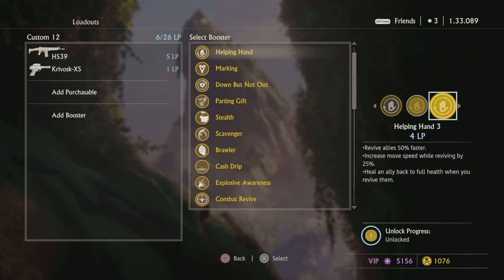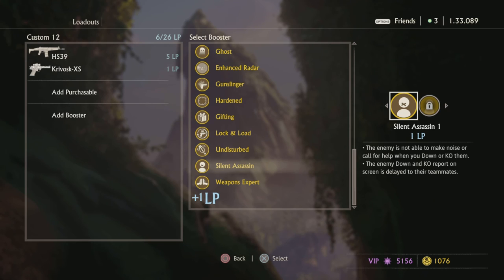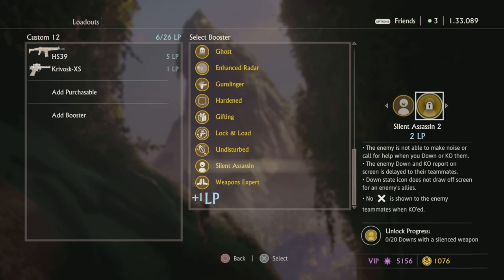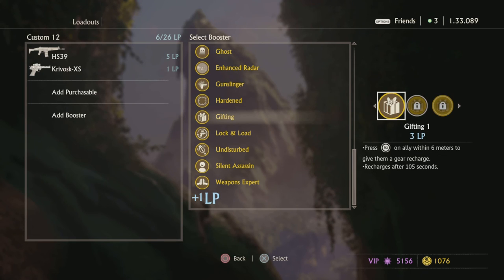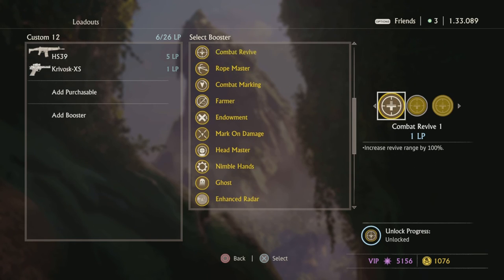Helping Hand 3 — don't ever use any other level of Helping Hand. Helping Hand 3 lets you revive an ally back to full health and you revive 50% faster. This is one of the most clutch and crutch perks in the game at the same time, especially if you're playing King of the Hill and need people to stay alive while you're on the hill. If you're a team player, also consider Gifting. Lock and Load 2 and Scavenger 3 really synergize well together.